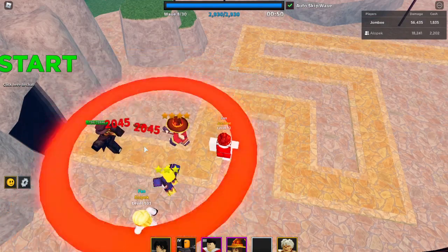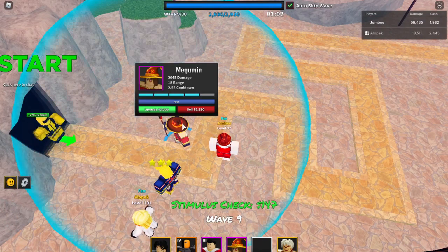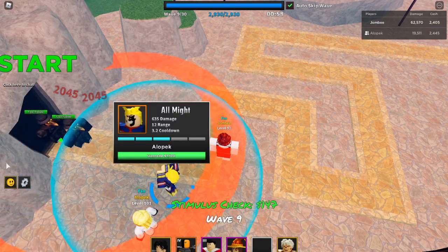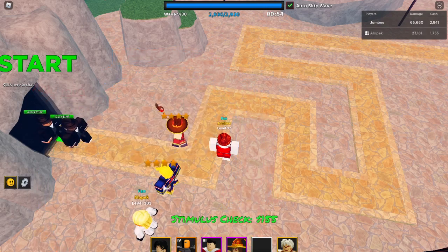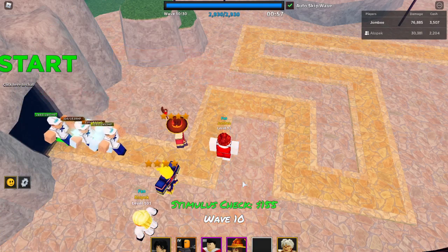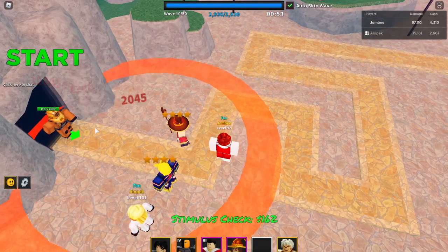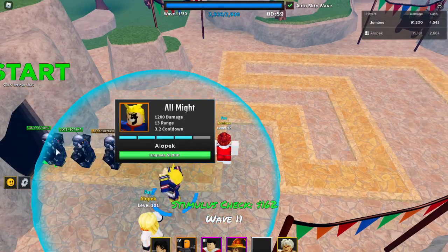All Might is having a lot more AoE range. Megumin only attacks people that are super close together. But let me get another upgrade on All Might — the damage is a lot more. 3.2 versus... but now she's hitting three. If they're tight enough together she'll hit all of them, but All Might just hits the whole line.